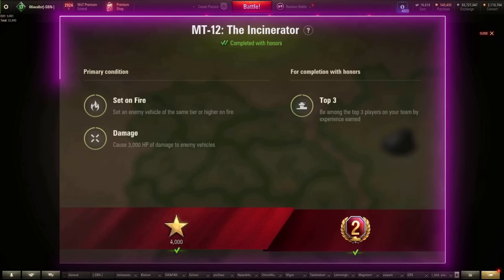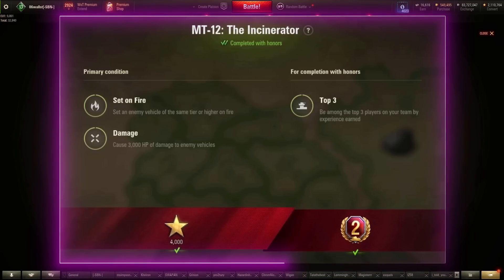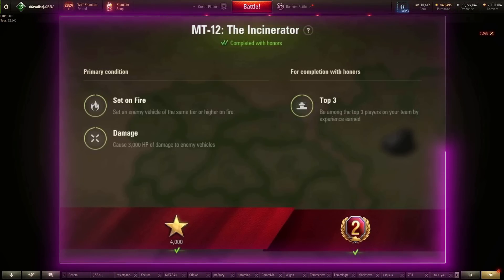MT-12: set an enemy vehicle at the same tier or higher on fire, cause 3,000 HP of damage. The only limitation here is being restricted to a certain tier based on the tank you're going for. To set fires, just get to the side or rear of the vehicle, target the engine and fuel tanks. Set a couple of fires and you're done.